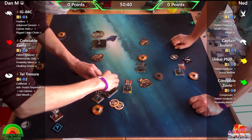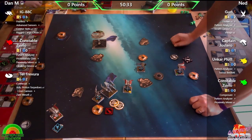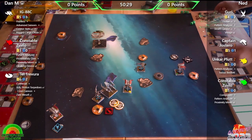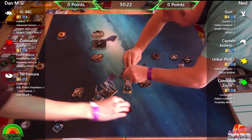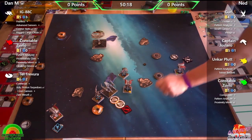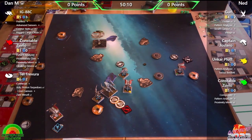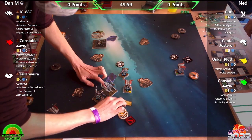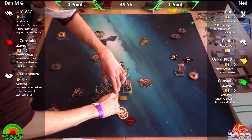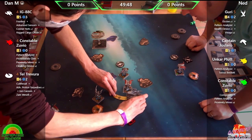Phil recalls facing a triple Nantex list after the rotation rule was introduced and actually used it to rotate into a range-one shot, deleting a Nantex. He mentions only having two Nantex, which he got as a Christmas present. They note Nantex have been pointed up heavily recently. The Star Viper and Fang Fighter lack illicit slots, which Phil thinks is probably a good thing.